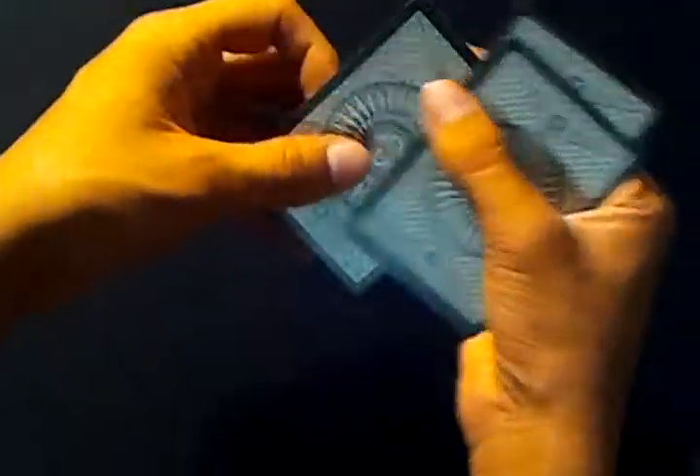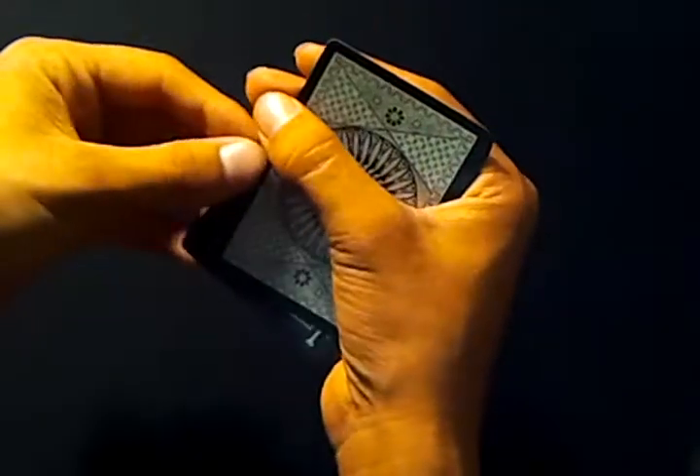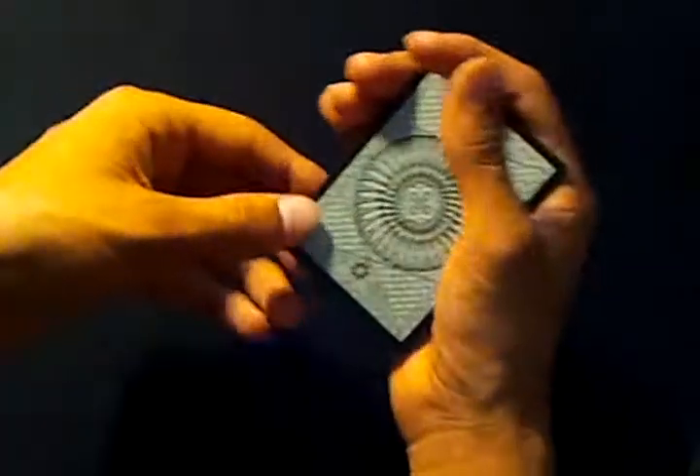And if they thought of Spades — finally — then you want to turn your double lift over, do your Elmsley Count, and then do the count I taught you: peel off one, peel off one, put it back, block push-off three, and then count the last one.